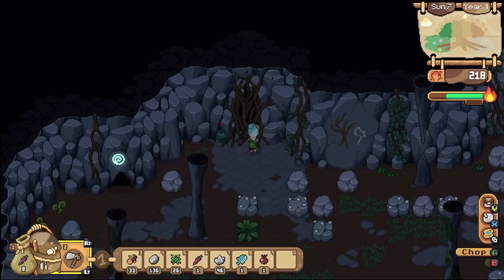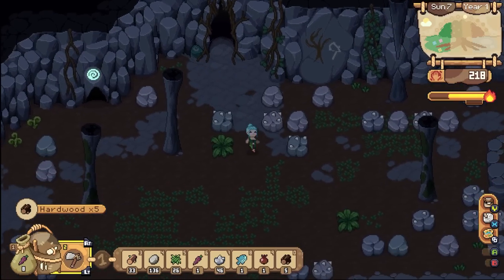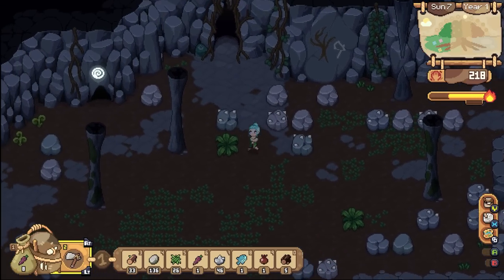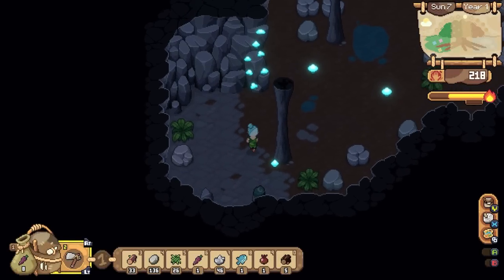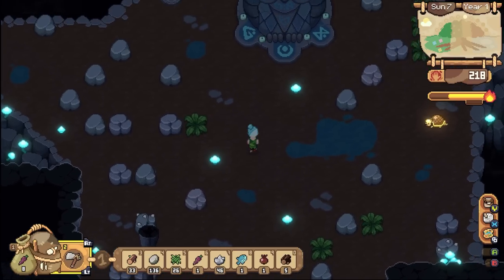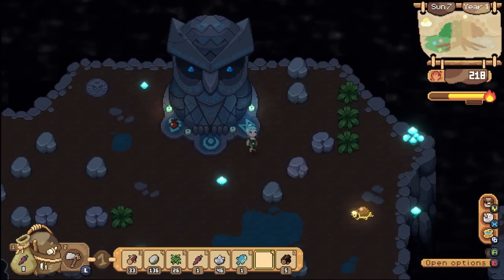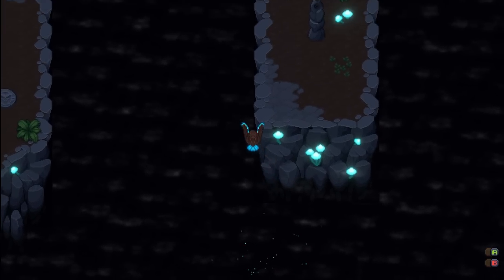On top of all of this, there are also the mines that you can go and explore. And I must admit, when I first started playing the game, the mines made me really hate the stamina mechanic. But once you kind of develop a kitchen in your own house, things definitely got a lot better. The mines play kind of similarly to other games, leading you to break rocks to progress to the next room. But like everything else in this game, it has its own twist.